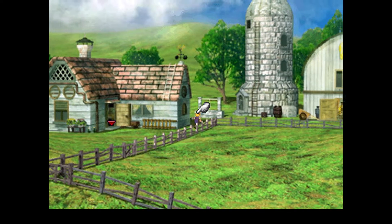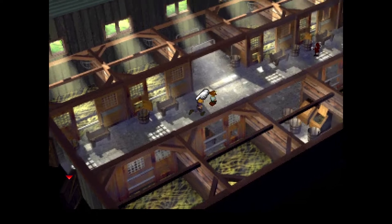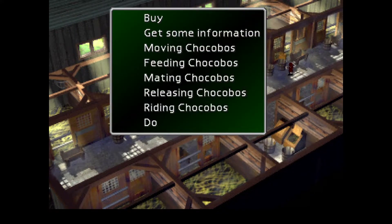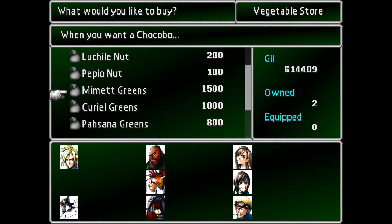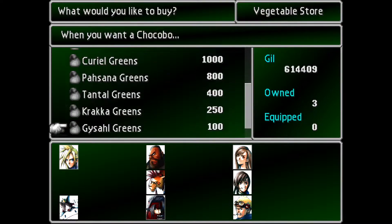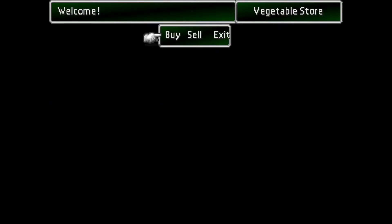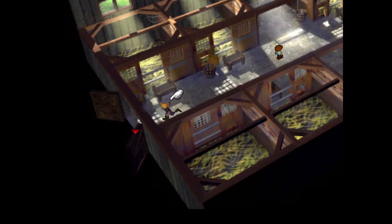Alright, Chocobos — let's go talk to the kid over here. Most of the nuts don't really mean much actually. You'll want to either use the Zeio or the Carob nut or whatnot. I'm pretty certain these are used to raise stats, but I'm not quite comfortable buying them just yet. In any case, time to go catch the Chocobos — we'll need to adjust our materia for that.